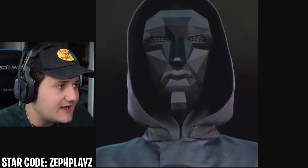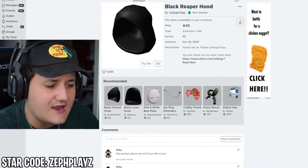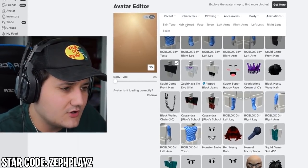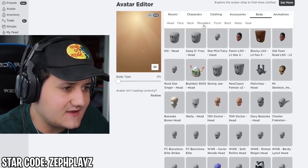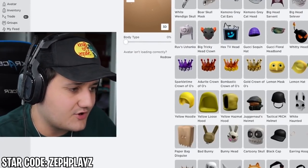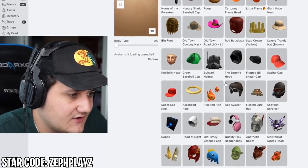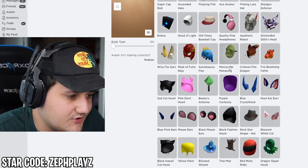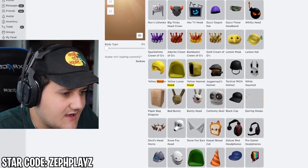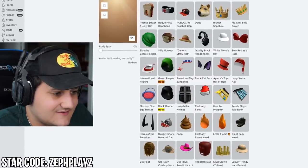Looking at the reference, it's kind of like a black reaper hood. Let's go to accessories and head to find it — searching for 'hood.' We got the gray loose hood and the black reaper hood. The black reaper hood should look really good on the character. But wait, I don't like the back — it has that point on the hat. Let's do gray loose hood instead; that might look a little bit better.